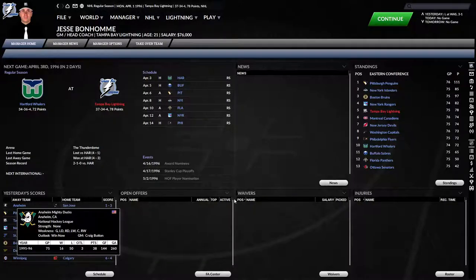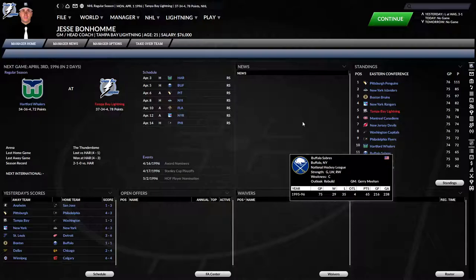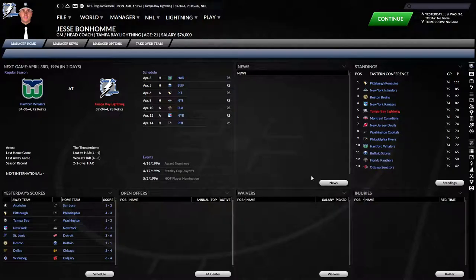Hello everyone and welcome to another random bits and pieces segment. Today we are playing some more Franchise Hockey Manager 7 with my Tampa Bay Lightning historical challenge. We are in a decent spot to make the playoffs in the 1995-96 season, but we shouldn't take anything for granted. The standings are pretty tight, so with seven games left we have our destiny in our own hands.